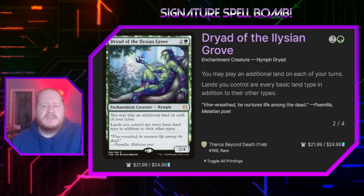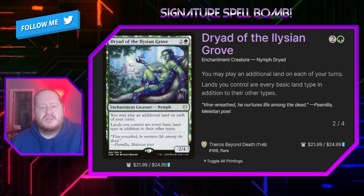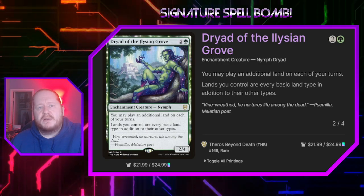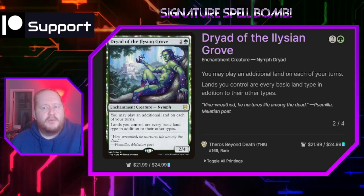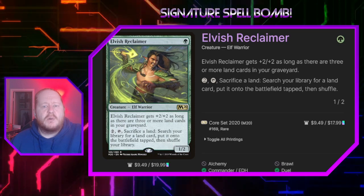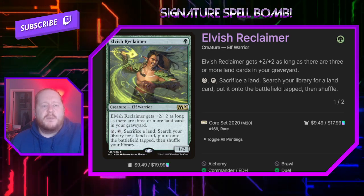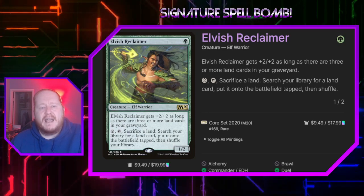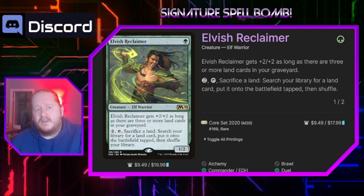Dryad of Elysium Grove for 2 and green says we can play an additional land on each of our turns, and our lands count as every basic land type in addition to their other types. This will allow some of our non-forest lands to tap for mana when they wouldn't usually tap for green. Elvish Reclaimer for 1 green is a 1/2, and as long as there are three or more land cards in our graveyard he gets +2/+2. If we pay 2 and tap him, we can sacrifice a land and search our library for a land card and put it onto the battlefield tapped — basically a backup Crop Rotation when our signature spell gets too expensive.